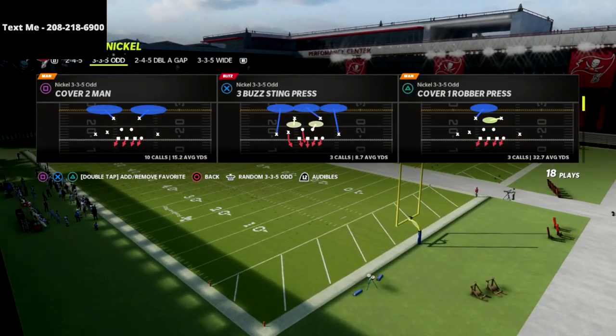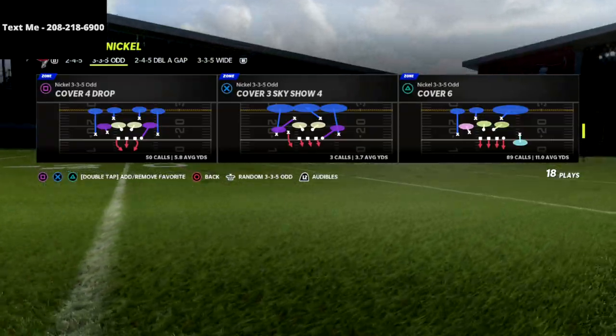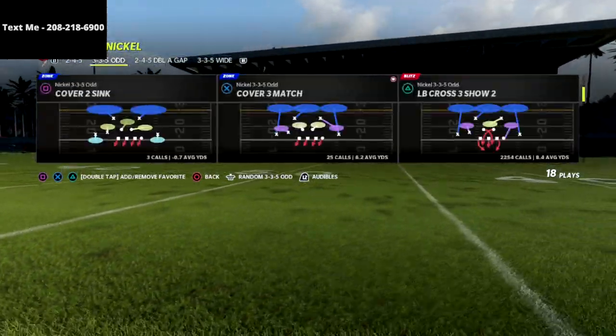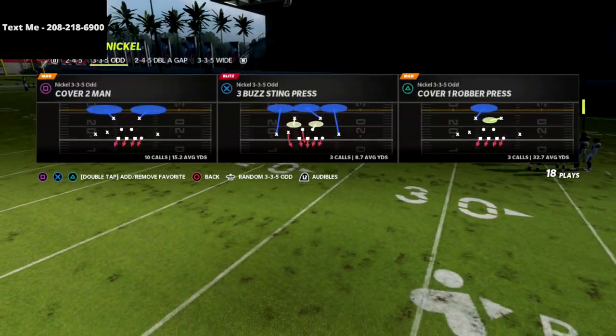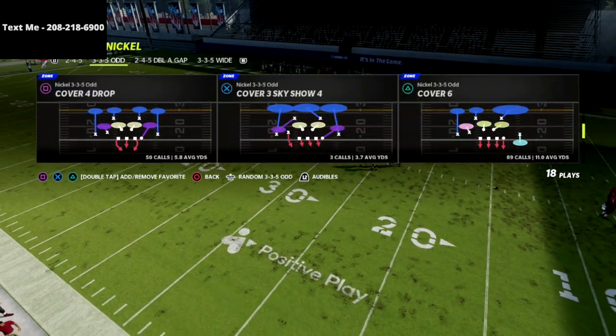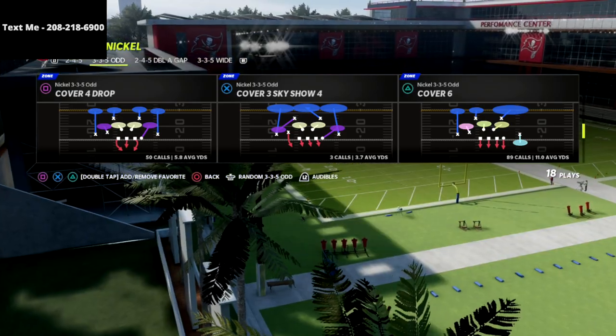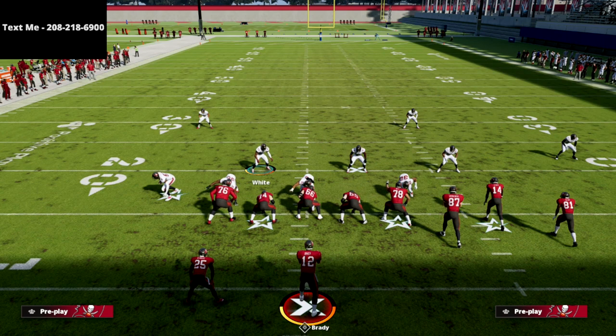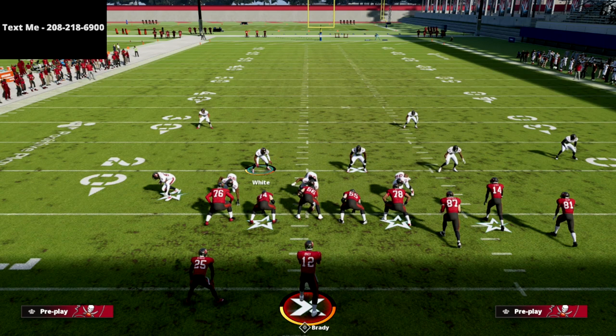Let's dive into this gun bunch defense. What we're going to do is come out and audible to it — I typically will do that. The play that we're going to be covering is Cover 6 out of 3-3-5 Odd. Now this is a match defense — it's not a drop zone defense, meaning that the defenders are going to play man match. They're going to match patterns that people are running.